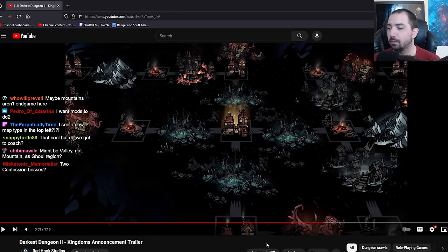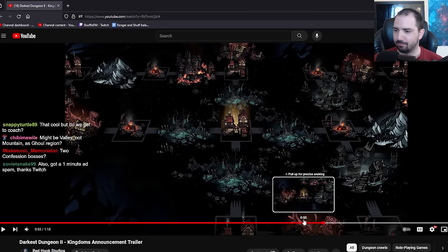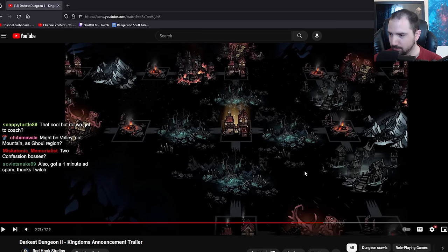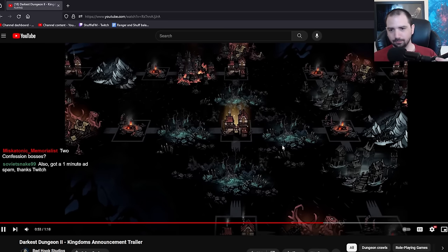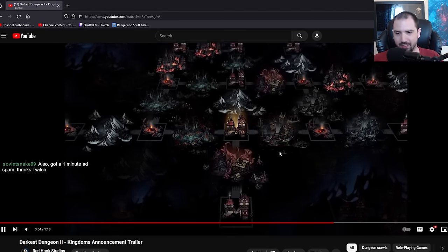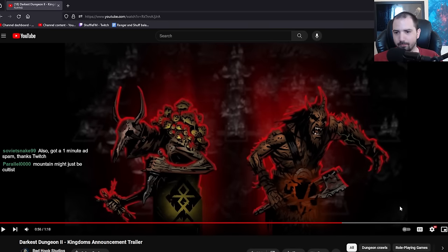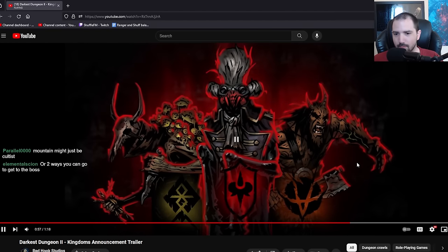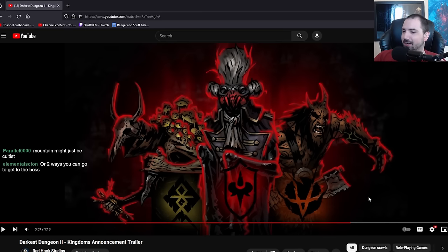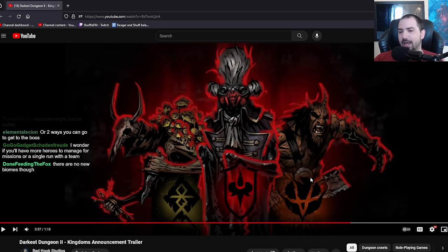Two confession bosses? That'd be interesting. Yeah, go fight FF twice. We gotta see that last thing with the enemies. Y'all were right - this was a fan-requested thing by the way. Abomination coming back as an enemy, but now it's an enemy type. It's a tribe.